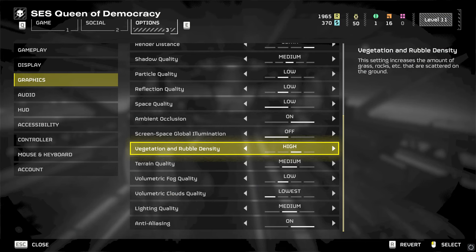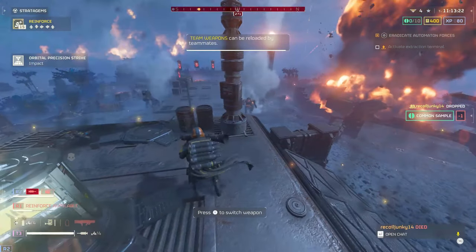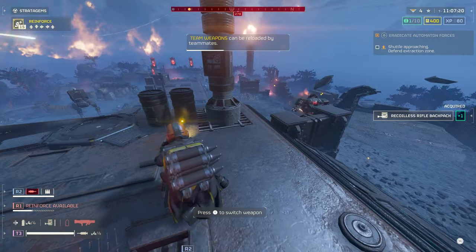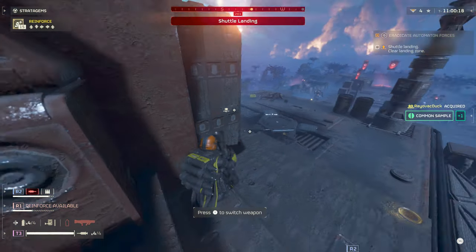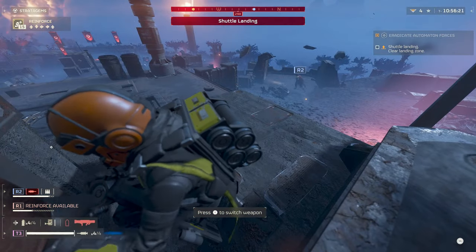Vegetation and rubble density can lead to tons of popping, especially at lower settings. This can cause your helldiver to get randomly stuck on rocks and trees that pop in during combat, which is not ideal. In the most intensive areas turning it up can have quite a performance impact, but at least you can see where you're going and be aware of obstacles. Generally this gives the best overall performance and immersive experience, so you can safely turn this one up.